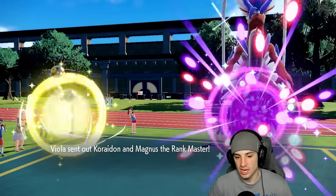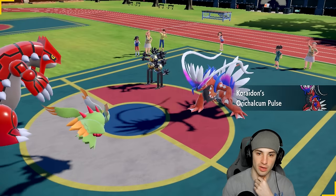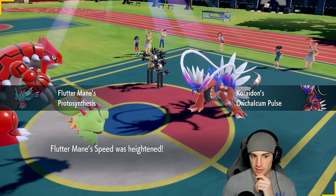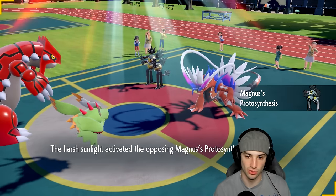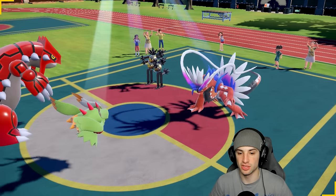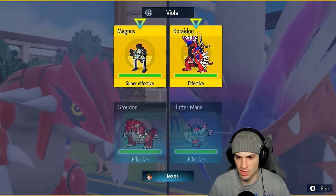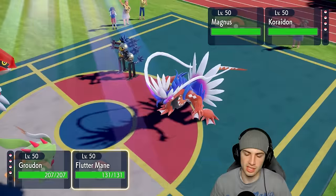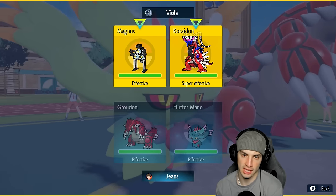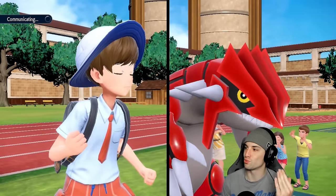They're going to lead Koraidon and Sandy Shocks. I could hard-swap into Incineroar, but I kind of like this lead because Groudon is super effective onto Sandy Shocks and Flutter Mane is four-times super effective onto Koraidon. So I think we just stay with our typing — rock Precipice Blades and go into Dazzling Gleam, because they'll be forced to Terastallize or swap. I've got Focus Sash and Ground typing — this is a really solid lead for us.